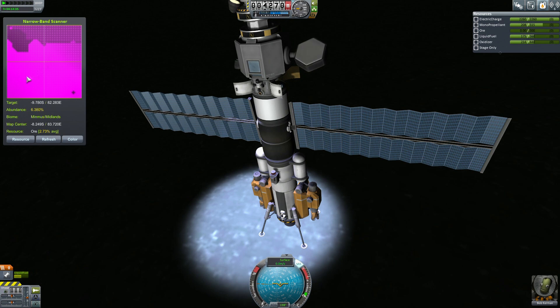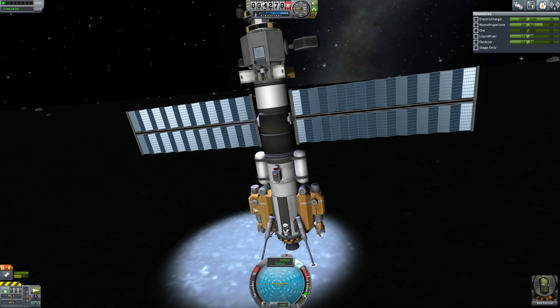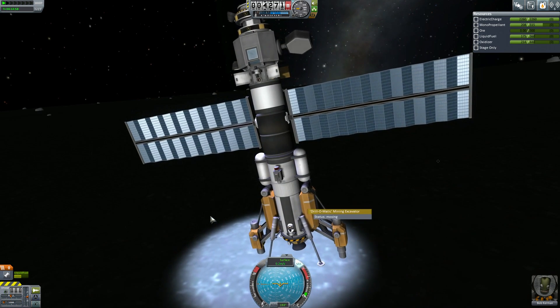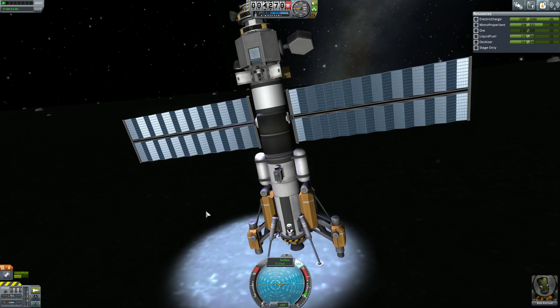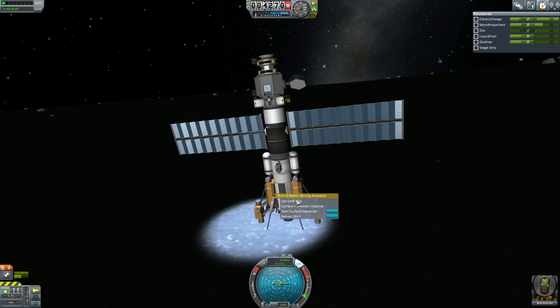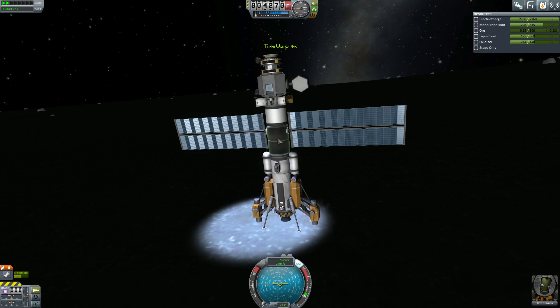I'm just going to take a look around the resources and see if there's anything better. This actually looks like it's a higher percentage than the place that's supposed to be a higher percentage, which is kind of interesting. I saw a couple of readings close to just above 6% — it's okay. There are plenty of resources in this area, so that's the important thing. Even though I was just coming down for the gravitational data, I am testing out the craft, so I might as well load up my ore tank with some ore and then I can transfer it over.